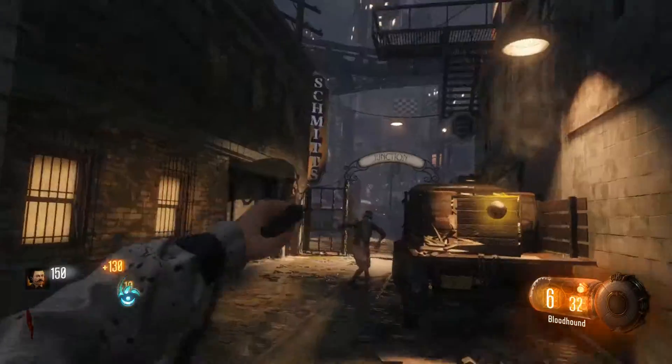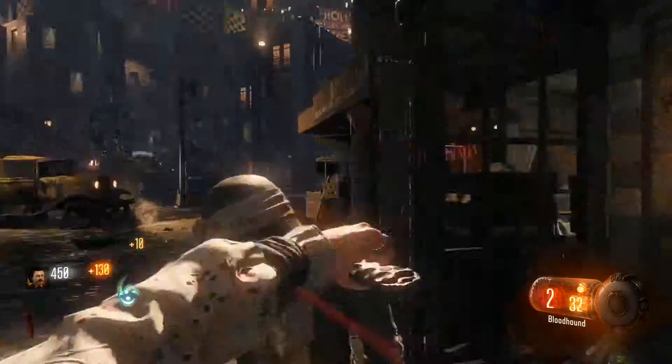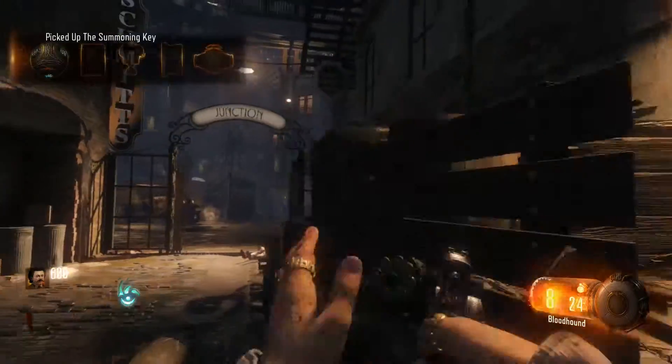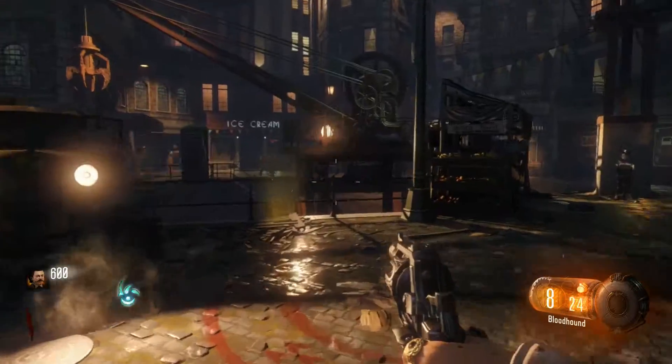Now all you're gonna do is get enough points to go into the waterfront district, which you can see I'm doing here. You also need to make sure you grab the summoning key, and also over here you're gonna grab the pen so that you can do the summoning ritual.